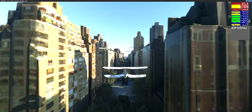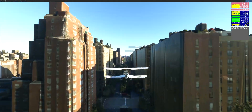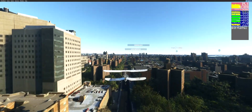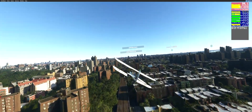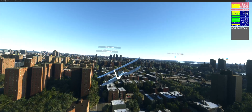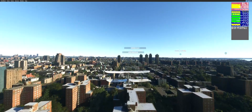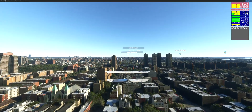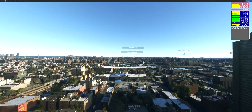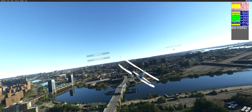The program is called Process Lasso and it's free to download. They do have a subscription pro version which gives you a few more abilities, but I'm not going to pay a subscription for something like this. Anyway, look up some videos and instructions on how to do it. You go in, turn on performance boost, start Flight Simulator, select the FlightSimulator.exe process, and set it as a performance priority. It's amazing — it really made a difference.